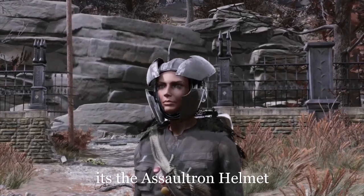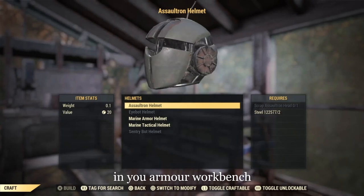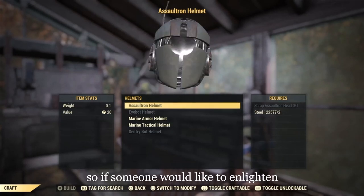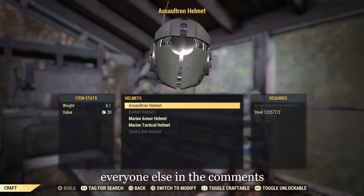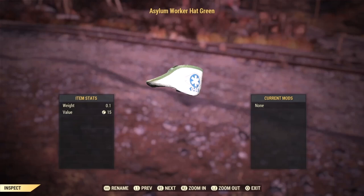Target acquired — it's the Assault John Helmet. Whereas I know this is fully craftable in your armour workbench, I cannot remember where I got the plans from, so if someone would like to enlighten everyone else in the comments, that would be great.